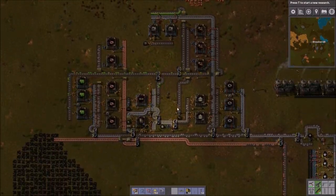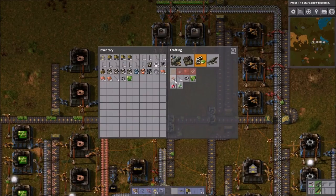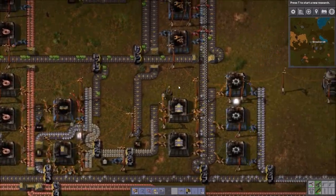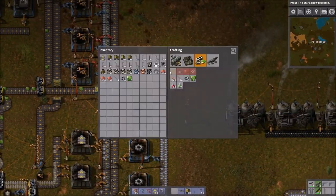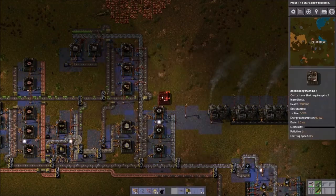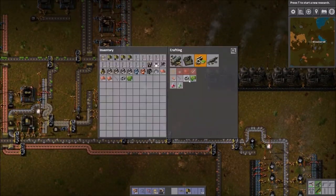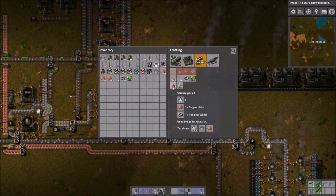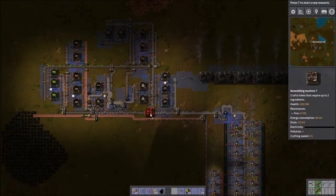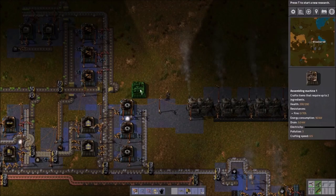And I'd say that's looking good. The engineer observed it and it was good. So do I have enough time to automate my sciences? I could automate my sciences. Let's see — I'm gonna need an iron gear, one copper plate. So let's just do like another iron gear production. We'll do this right here, specifically for our science.